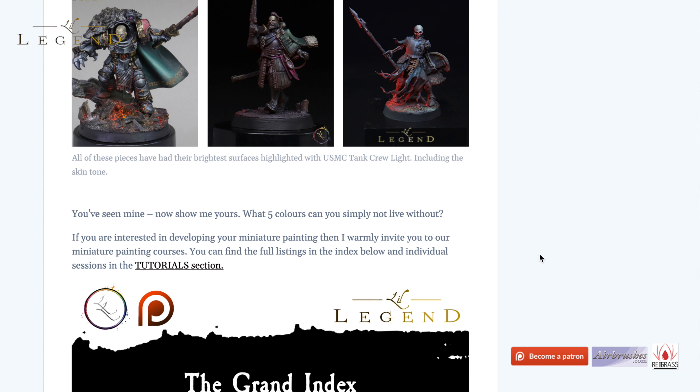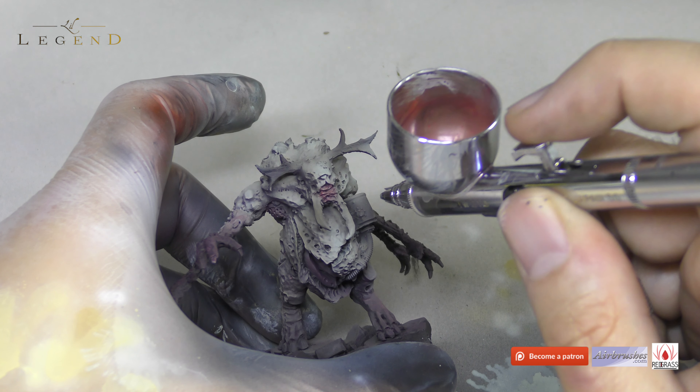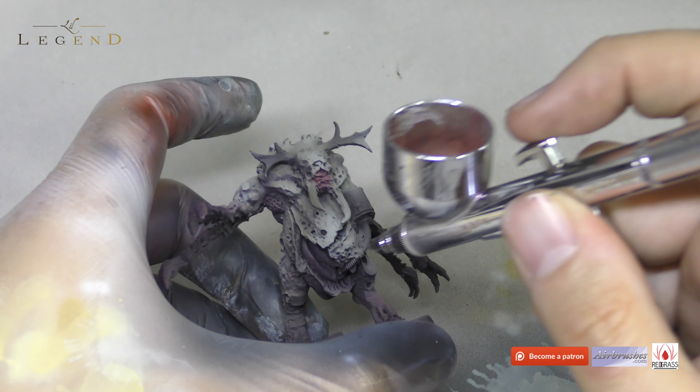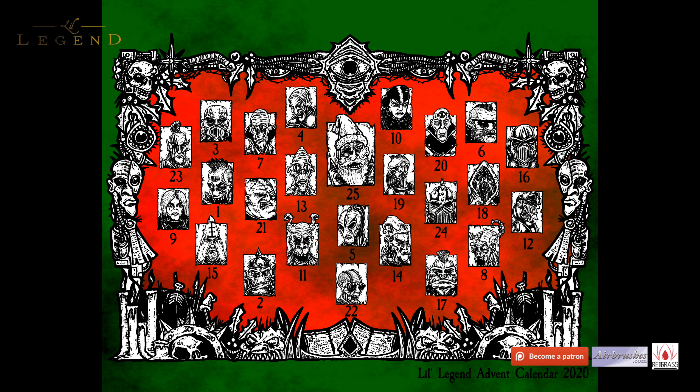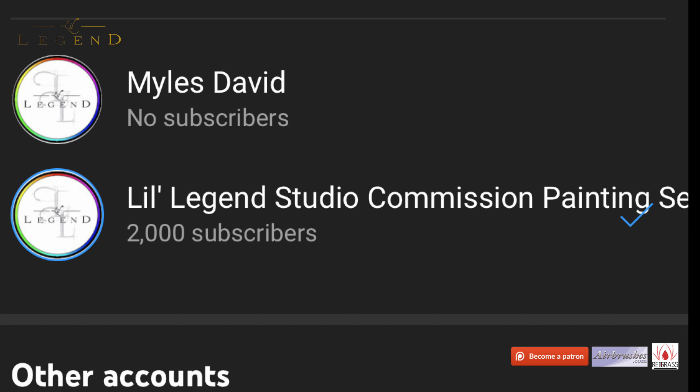So that is it — my top five. You've seen mine, now show me yours. Comment below what your top five are. What top five colours can you not do without? If you're interested in developing your sense of colour theory and miniature painting, I warmly invite you to the miniature painting courses delivered via Patreon. Go to littlelegendstudio.com — you'll find links everywhere. Or get in touch and talk through your options, I'm more than happy to take you through them. December is an excellent time to sign up because every year we do an advent calendar, and this year is no exception — 25 days, 25 treats for all patrons. Thank you very much, I hope you enjoyed that video and I will catch you in the next one.